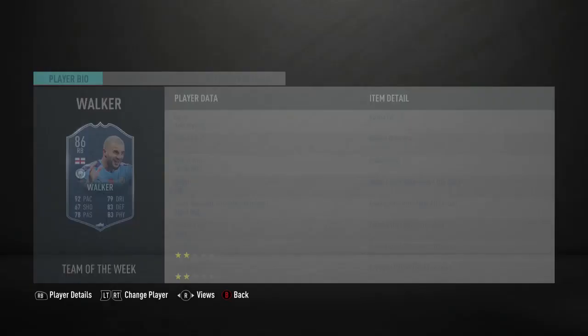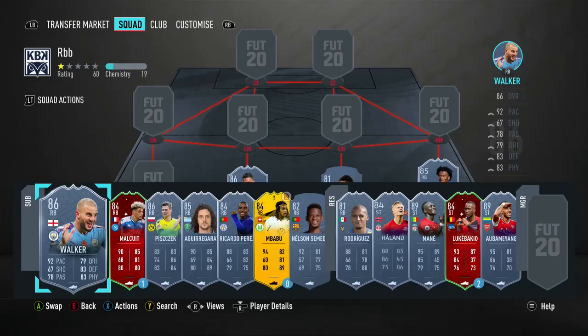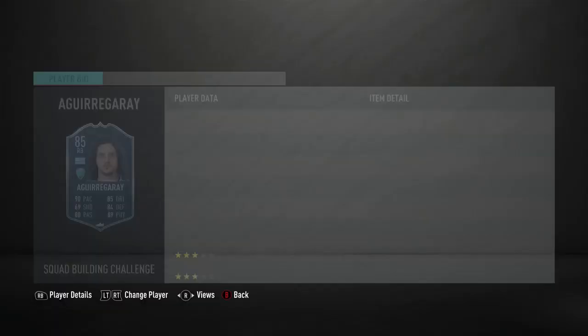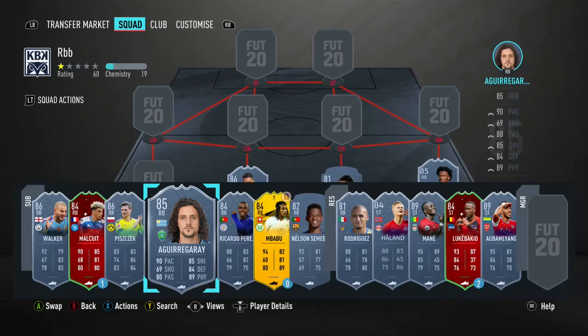Walker is six foot with high work rates, which gives him a fair shout. Walker is quite expensive, but Walker is Walker. We've also got Aguiari — I don't know how to say that name — and Matthias, who I feel is the closest card to Malka in terms of market price and stats.